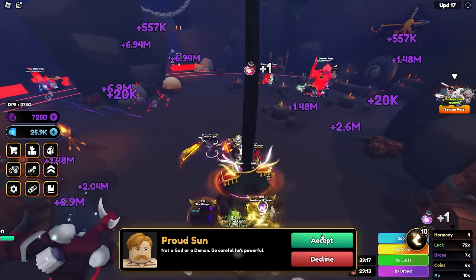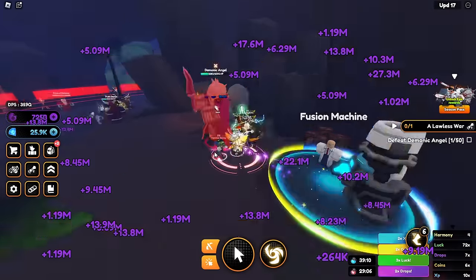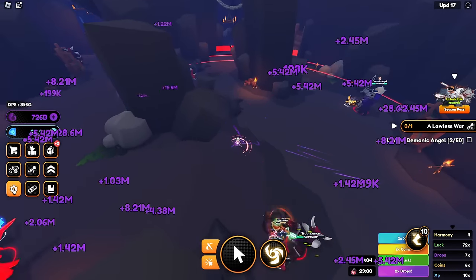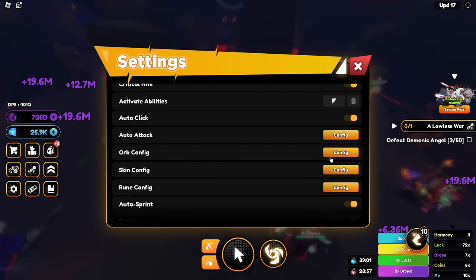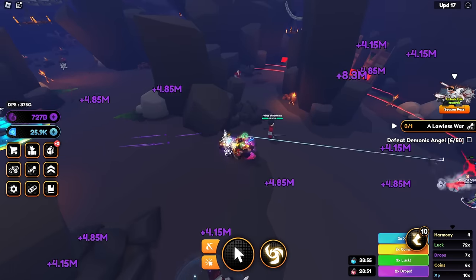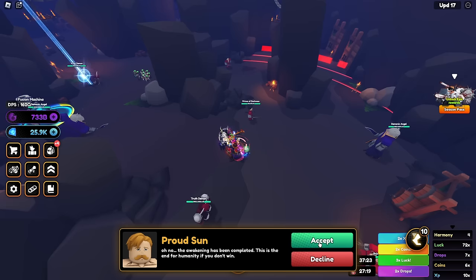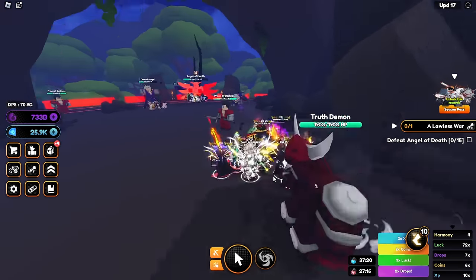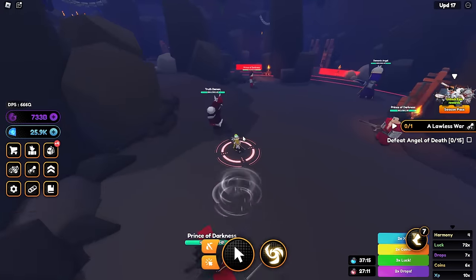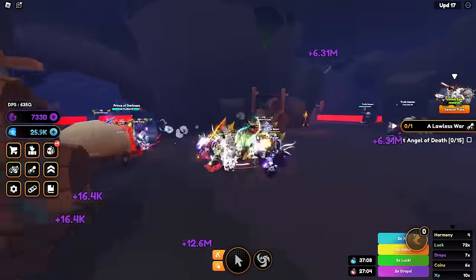True demon done. We got a drops potion from that quest — now I gotta defeat demonic angels. Let's go take out this demonic angel, it doesn't have that much HP so it should be pretty easy. I'm gonna switch my auto attack config to only quest enemies so we can really speed run. We completed this quest — we got a luck potion! Angel of Death is next. I assume that's the boss.